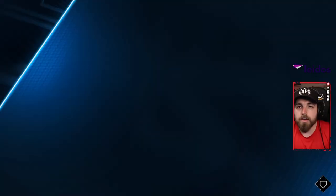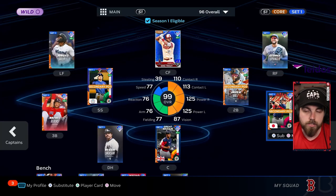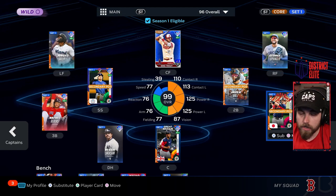You're trying to figure out how to finish the Great Egg Hunt program and get that sweet Reggie Jackson at the end. I'm not going to waste your time — let's get into the fastest way to get that done. I've got the 97 Reggie Jackson as well as the George Springer, Catfish Hunter, and Bregman.